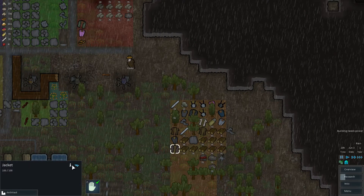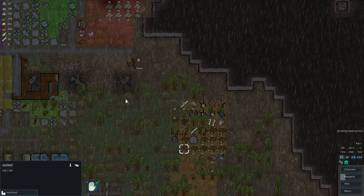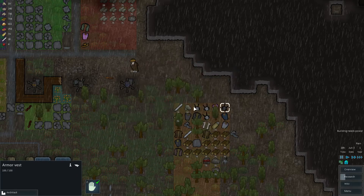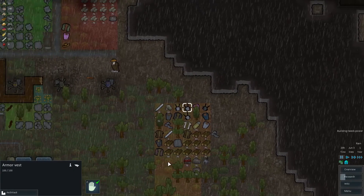What else do we have? A vest or a jacket — the jacket's not bad either. So we could go and get our guys to put on these various vests. They're just different colors with the same effects.